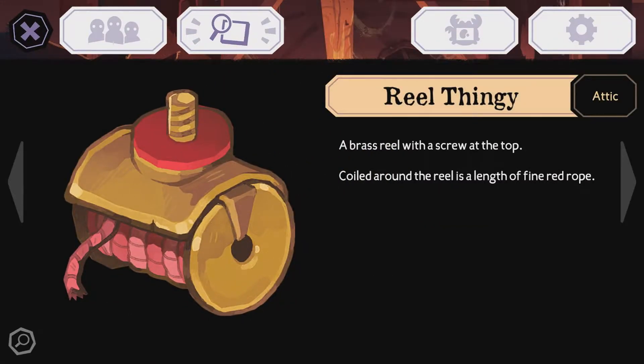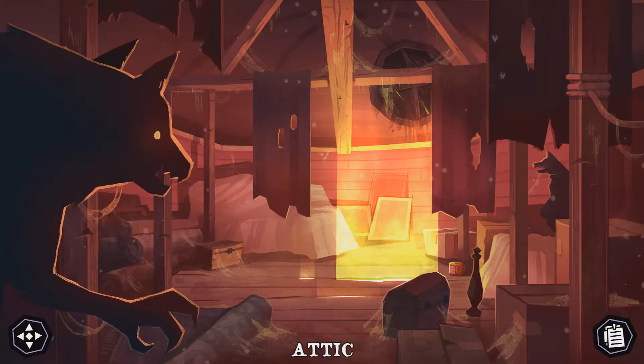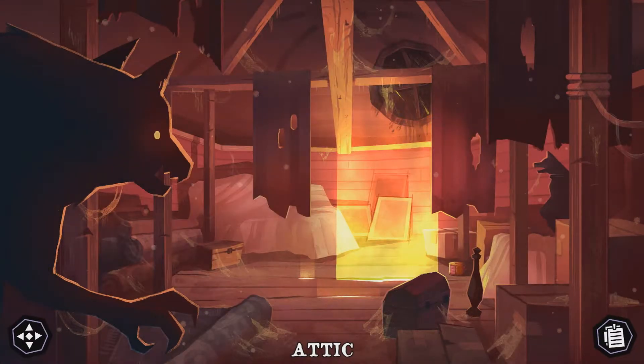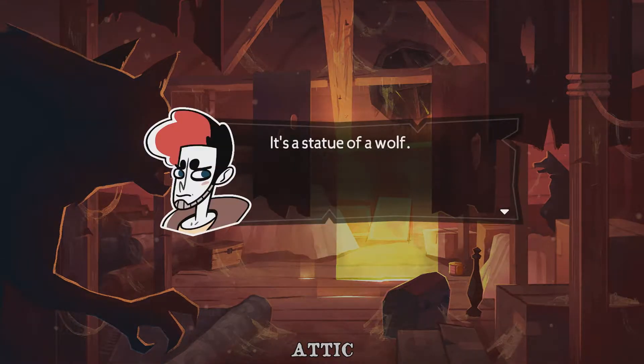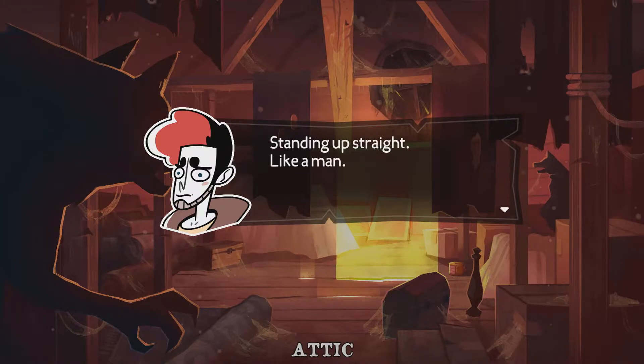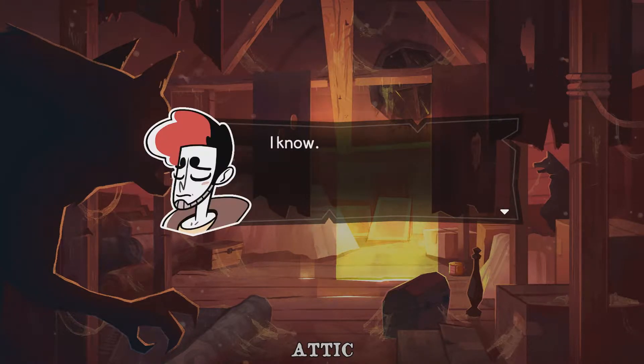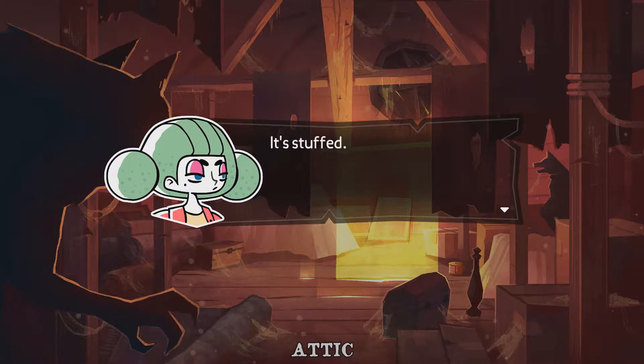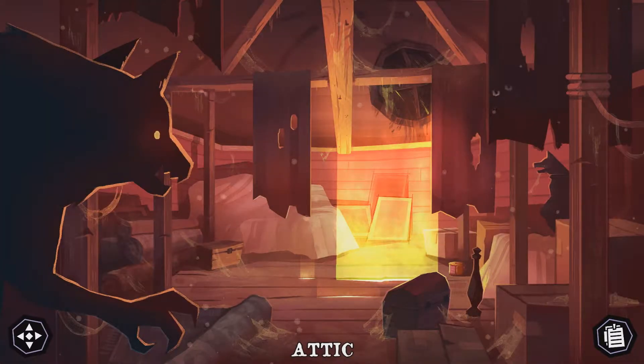I didn't actually expect it to be something. Brass reel with a screw at the top — boiled around the reel is a length of fine red rope. What's in that little box? I bet it's bones. A skull, at least. Maybe I won't open it. Open it, man. It's a statue of a wolf standing up straight like a man — it's stuffed. It's not quite as dusty as everything else up here. I would not want to admit that I just found a stuffed werewolf.